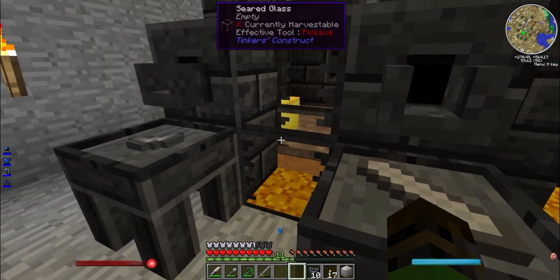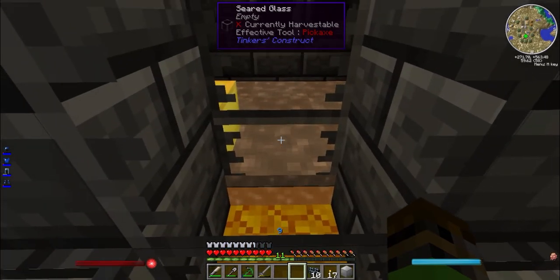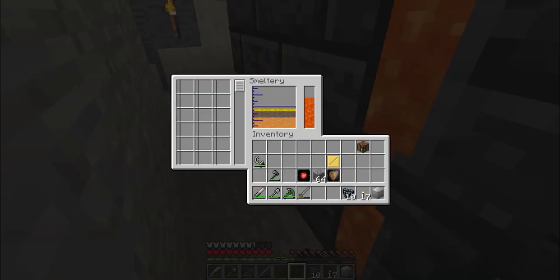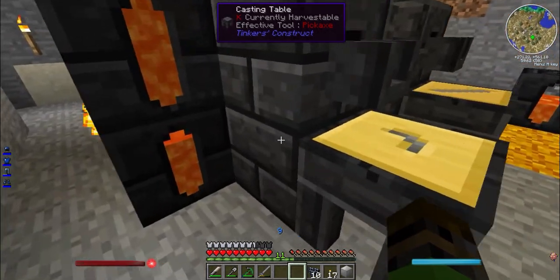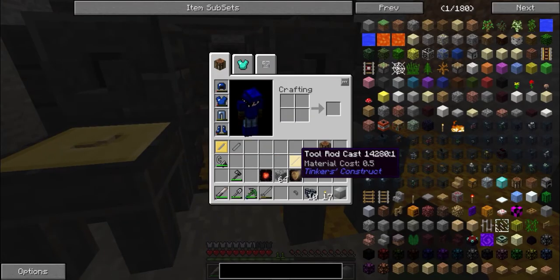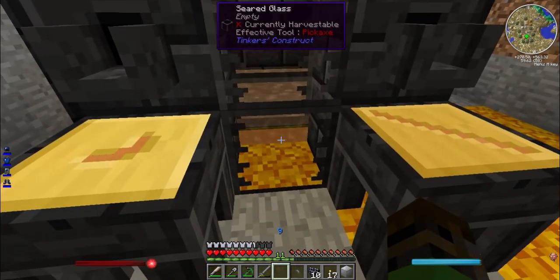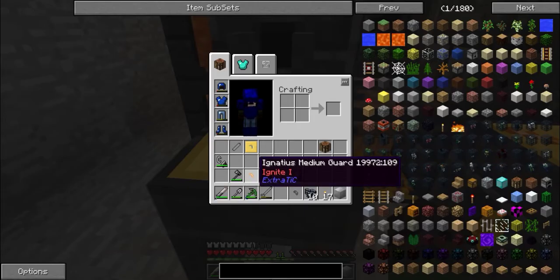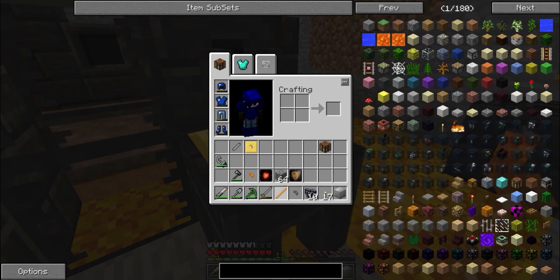I hope it doesn't fuse with anything — that's not the only gold I have, but I don't want to lose anything special. There we go. It didn't fuse with anything. Pour it out. Molten Igneous or whatever — I really just can't say the word, so I'm just gonna call it that from now on. Make a part. Sword blade. Ooh — an ignite effect! How intriguing.